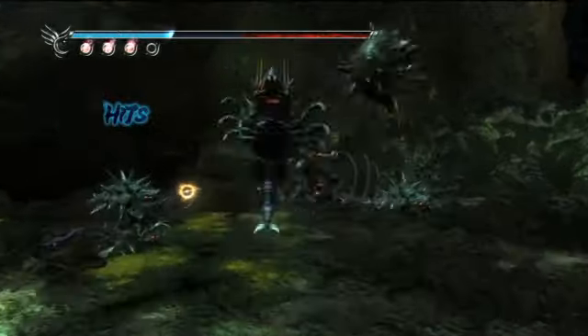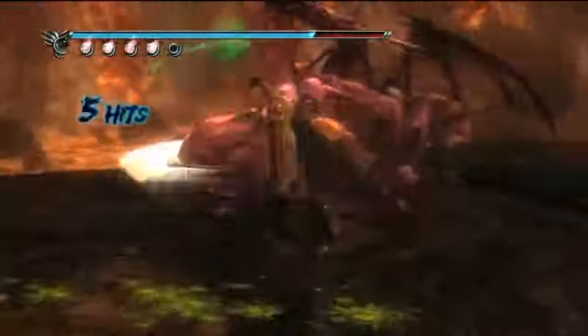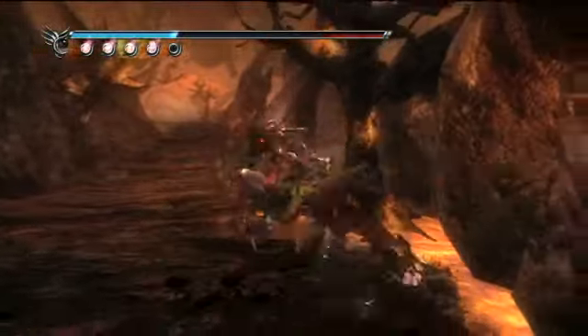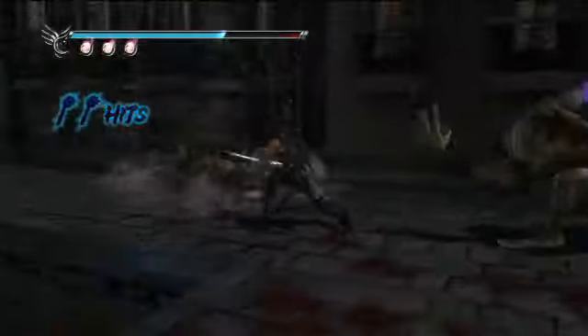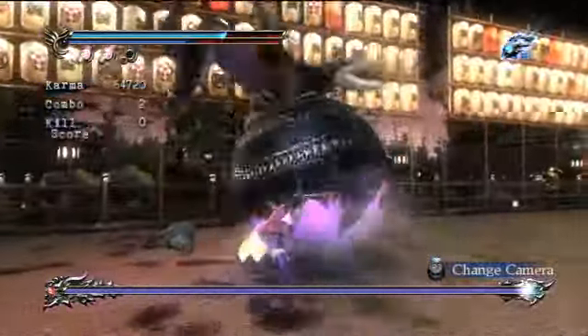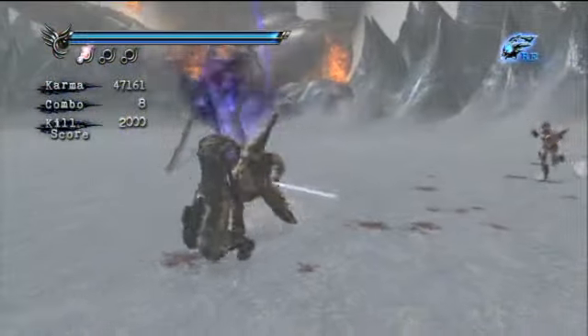If you didn't play the original Ninja Gaiden 2, the changes baked into Sigma 2 can be difficult to spot. But trust us, it's undergone a huge overhaul. Everything from enemy placement, frequency, and AI to the effectiveness of each weapon has been massaged to a point where the average player will be able to complete it without losing their mind. The toned down violence also ensures that it's palatable to a wider audience. It's a drastic change of philosophy for Team Ninja, and a smart one. Toss in the extra modes, characters, and chapters, and you have the definitive version of the game. If you've been scared off by this series in the past, Ninja Gaiden Sigma 2 is a great reason to unsheathe your sword once again.